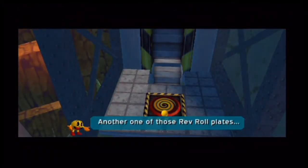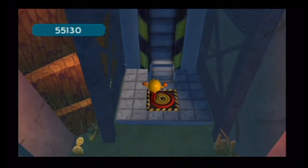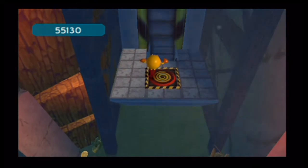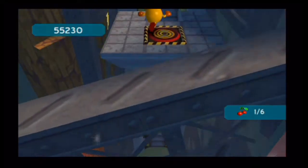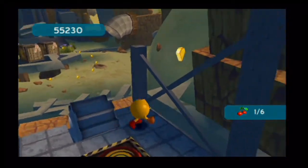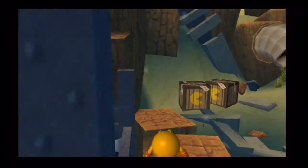Anyway, today is the 5th of July 2021, and it looks like we've got about 11 days to go until The Legend of Zelda Skyward Sword HD releases for the Nintendo Switch.